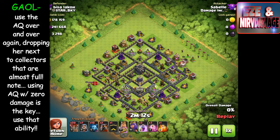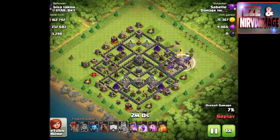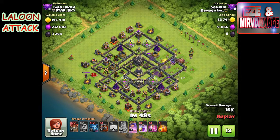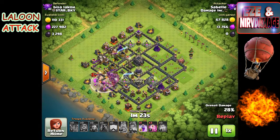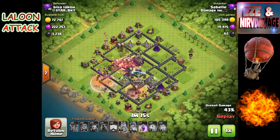That was a good raid — 300,000 each. Towards the end of the hour, I had already burnt through all the troops, so I decided to make a couple of armies. If you're going to do this drop-down, set yourself a goal. My goal was to get down to Crystal 2 or Crystal 3, and I had made it to Crystal 2 by about the 50-minute mark. I stopped making wizards and goblins and made a Laloon army, spending about 700-800 dark elixir.